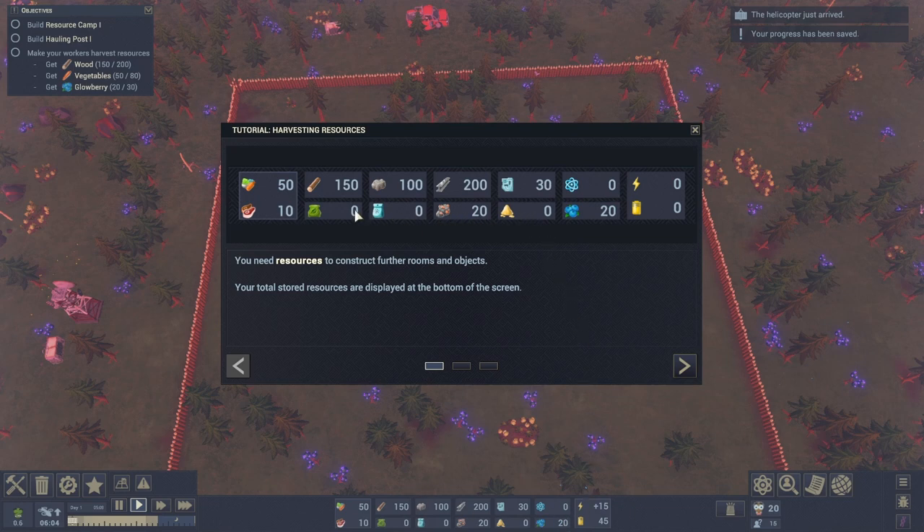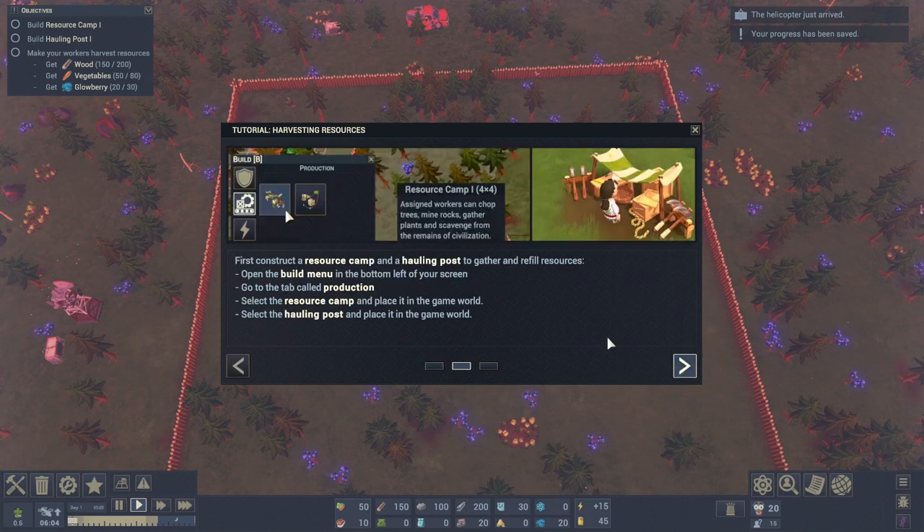Tutorial: harvesting resources. You need resources to construct further rooms and objects. Your total stored resources are displayed at the bottom of the screen - a lot of different resources. Looks like vegetables, meat, wood, stone, iron, circuits, berries, and copper ore. First, construct a resource camp and a hauling post to gather resources. Open the build menu, go to the production tab, and select the resource camp.